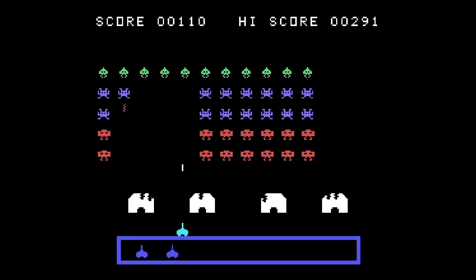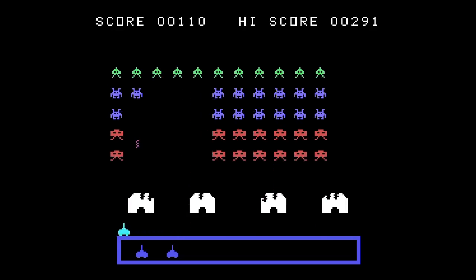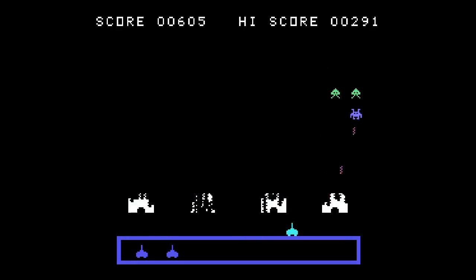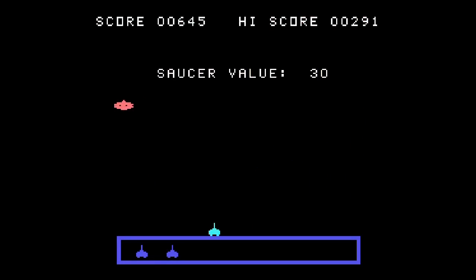First, the aliens as they appear. On level one, you get what appears to be nothing more than a Space Invaders clone — five rows of aliens, three types, and the aliens look just like the Space Invaders. But then you get to a bonus round! You shoot the saucer back and forth, and it gets smaller and further away each time, but the point totals keep going up. That's a nice little addition — a bonus round after every level.